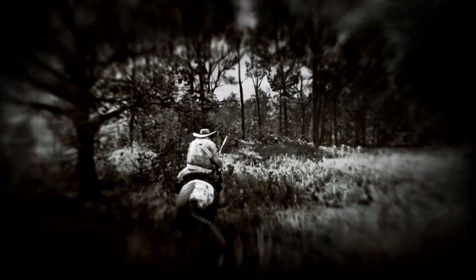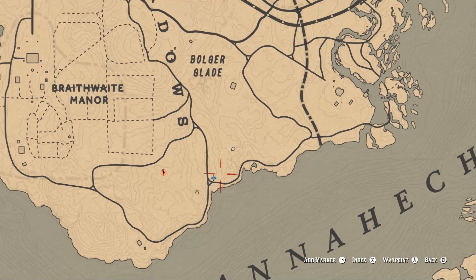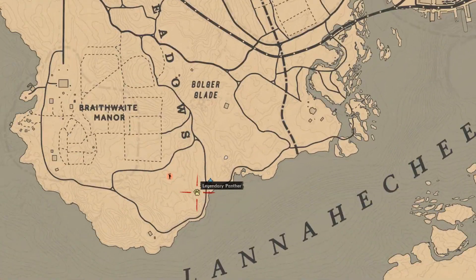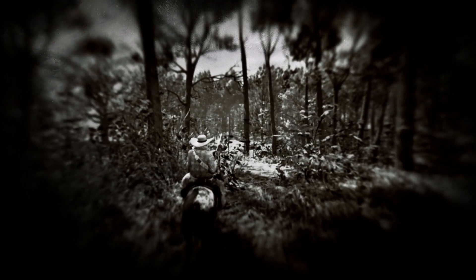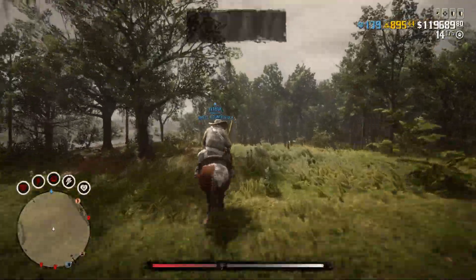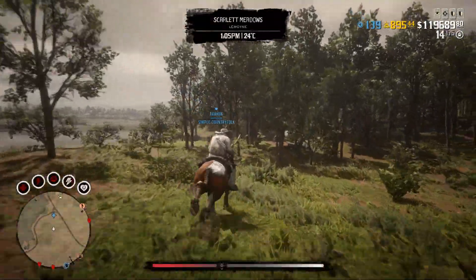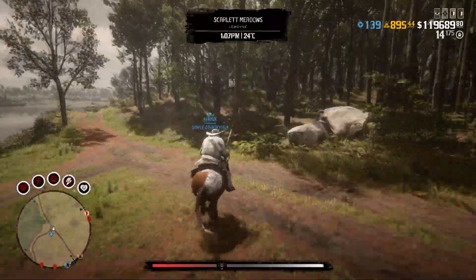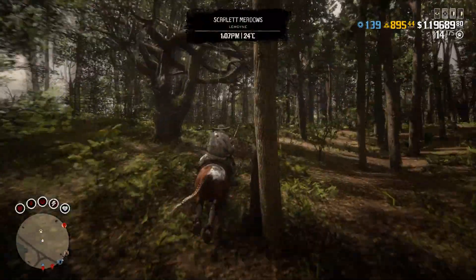Here we have the Nightwalker Panther. As you can see, it's just south of Bulgerglade and Braithwaite Manor. This is the Dark Panther with the slightly patterned skin. I'd highly recommend getting a varmint rifle with sedative ammo, well maintained. These things go down a lot easier with a varmint rifle. Once it's sedated, you can then kill it with conventional ammo.